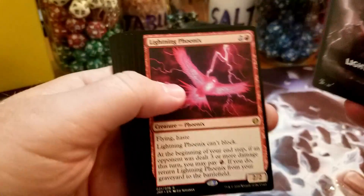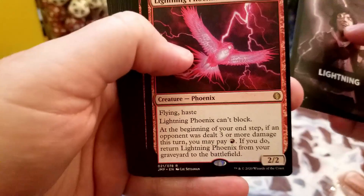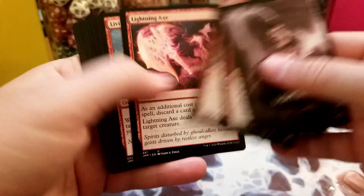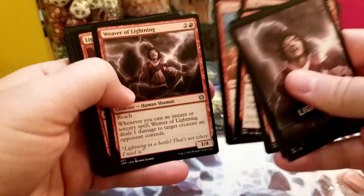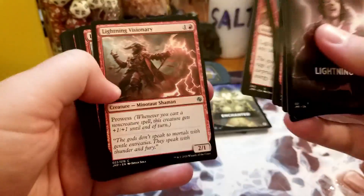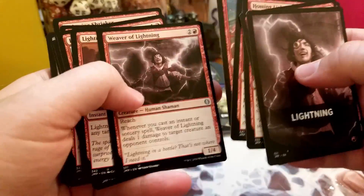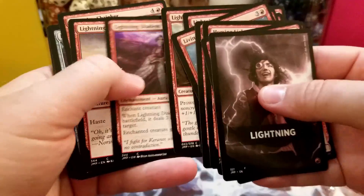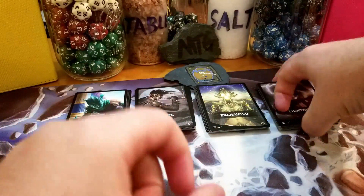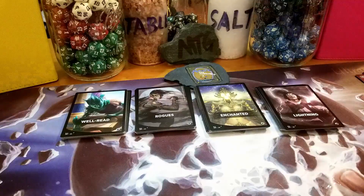Lightning pack — oh, a Lightning Phoenix. This one's meh. The rest of this pack — I think it comes with a Lightning Bolt, yeah there's a Lightning Bolt here, which is probably more valuable than the rare. I thought there was a Chain Lightning in here too, but maybe not. I did not do well on those. Let's hope I do better on these Modern Horizons packs.